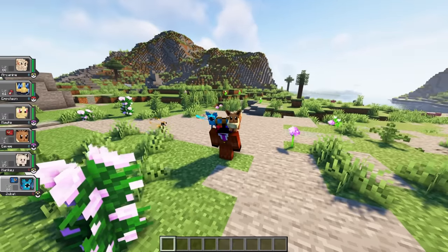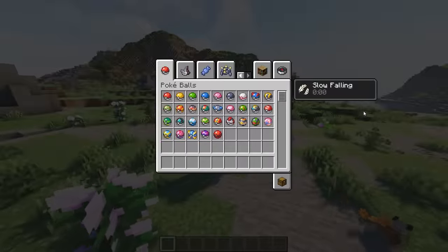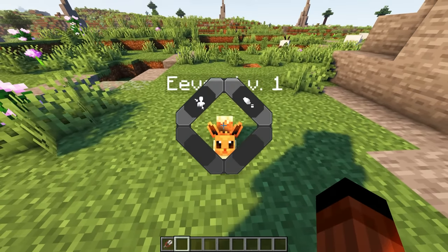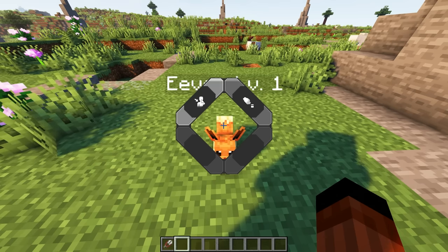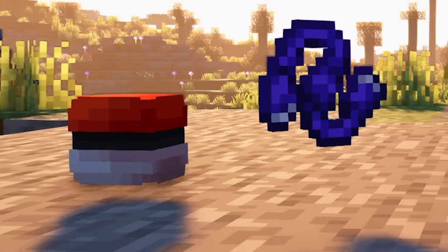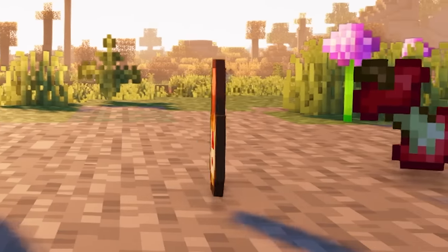Cobblemon is also incredibly interactive, as certain Pokemon can also be placed onto your shoulder giving you different buffs, and you can do things like shearing Wooloos. To place Pokemon on your shoulder, shift-right-click your Pokemon and a menu will open up. You're given two options: one is to give your Pokemon a held item, and the other is to place it on your shoulder.